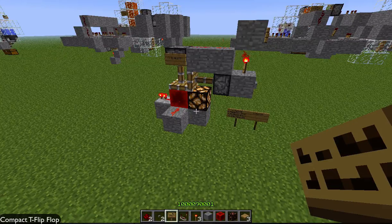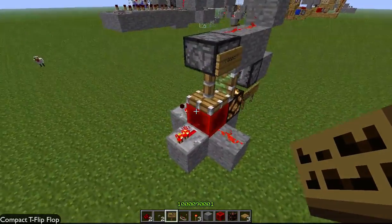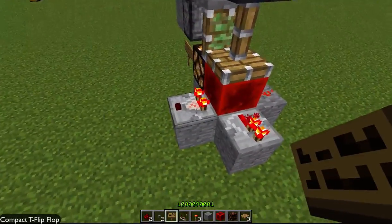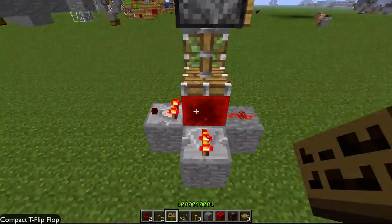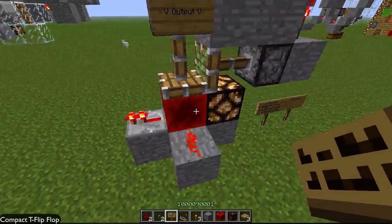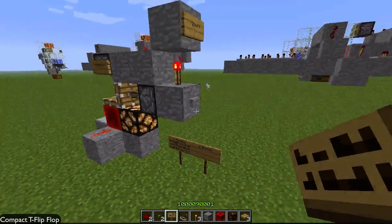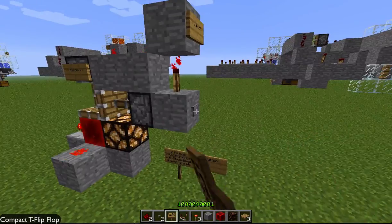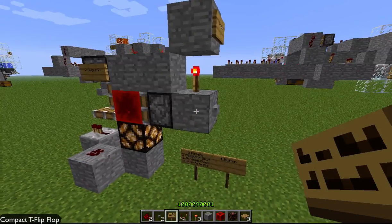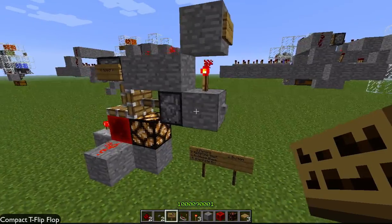The Minecraft 1.5 update will bring out basically this one block that I'm using — actually two — but I'm just displaying the outputs. There's one block mainly that I'm using, and that's really all you need for this. So I'll just begin it to show you what you do. Just press the button, and then cancel the output, press the button again, and then allow output.